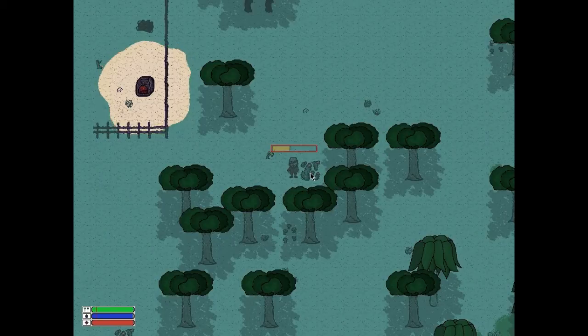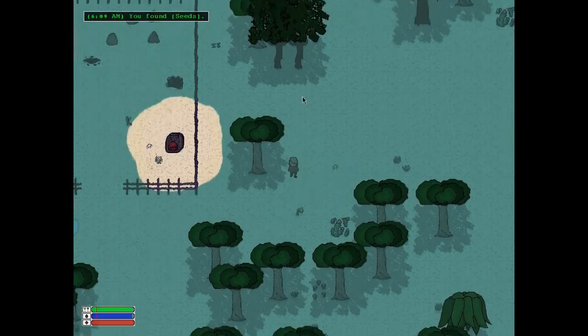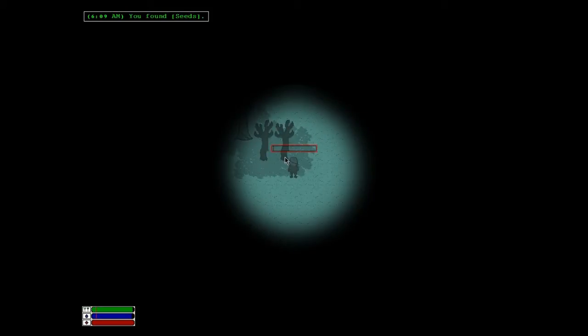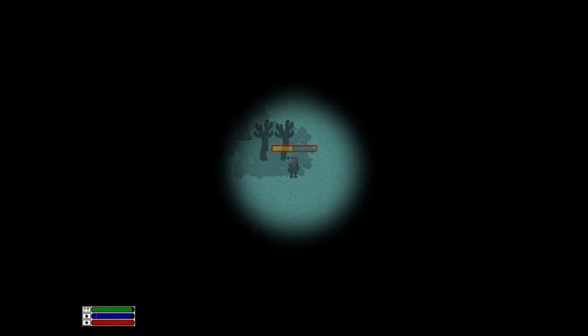The first thing we're going to do is you should always collect some stuff. It's always useful to collect some seeds — seeds are always useful. Lumber from trees is also always useful. As you can see I'm a native and I have the axe, so I can cut down trees to get some lumber.